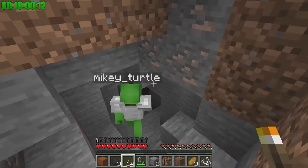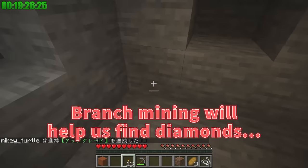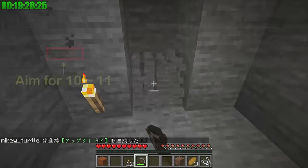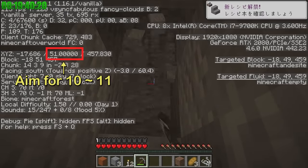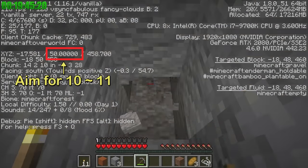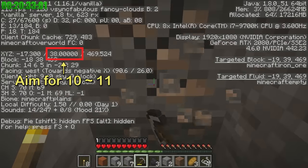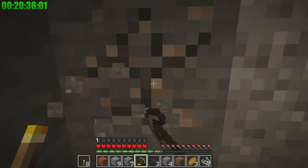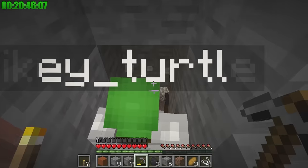This cave is a dead end, though — let's dig down and try branch mining. Branch mining will help us find diamonds on Y-coordinate 10 or 11. After that, we can get some obsidian from the lava pool with our diamond pickaxes and head to the nether to look for some blaze rods. Diamonds are located at the height of about 10 or 11, but I found some iron. I'll get it — you keep digging!